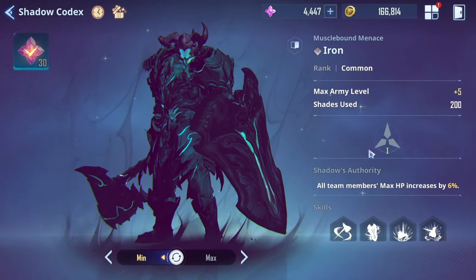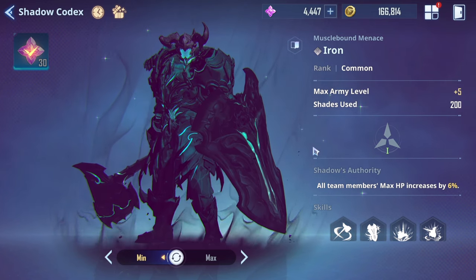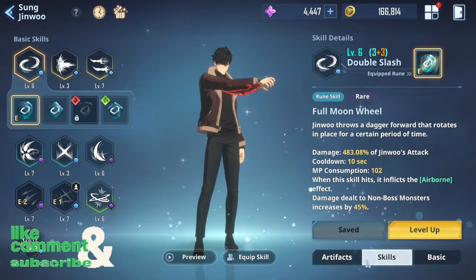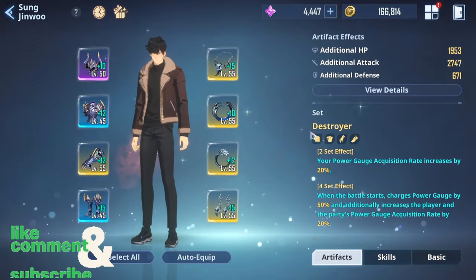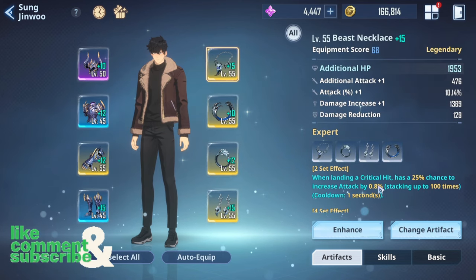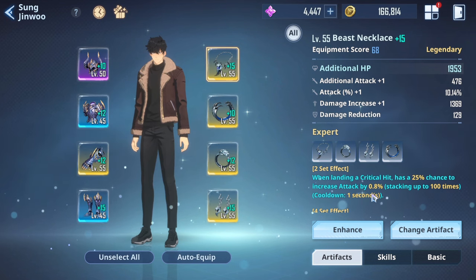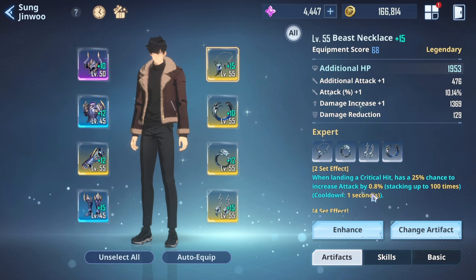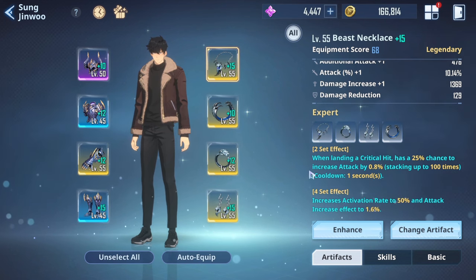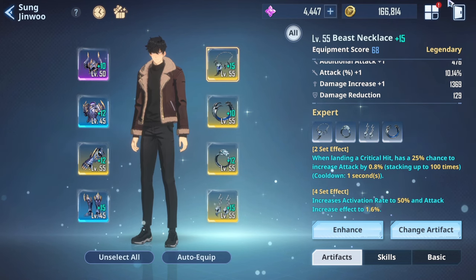In this game, changing skills for Sung Jin-woo is important. For every piece of content you go into, you might have a specific skill you want to use. You also might want to change his artifacts depending on the content — some builds only work for long battles, while if you're going to die quickly but want maximum damage output, that build probably won't be effective. So you do want to change skills, artifacts, and potentially shadows as well.